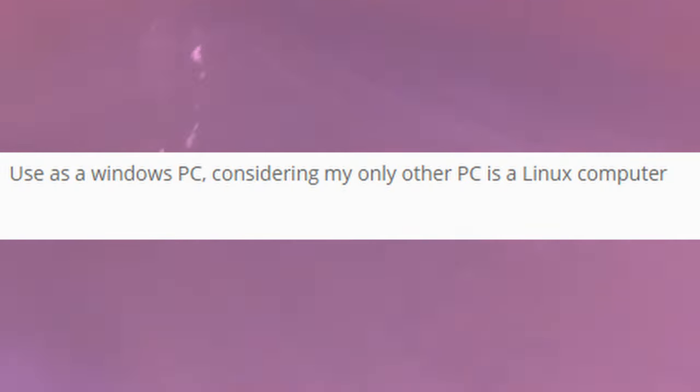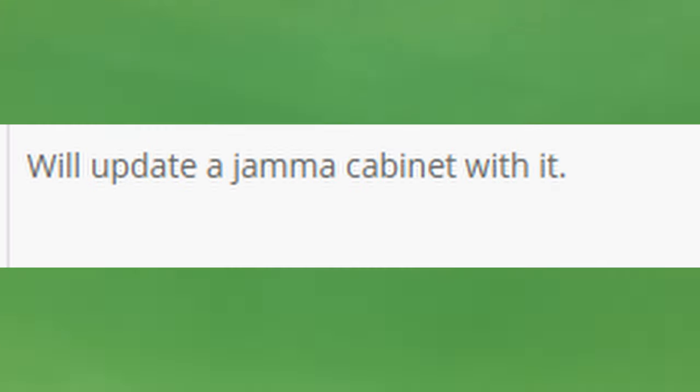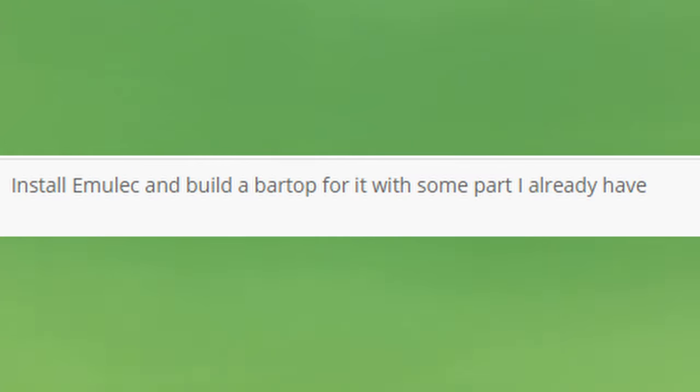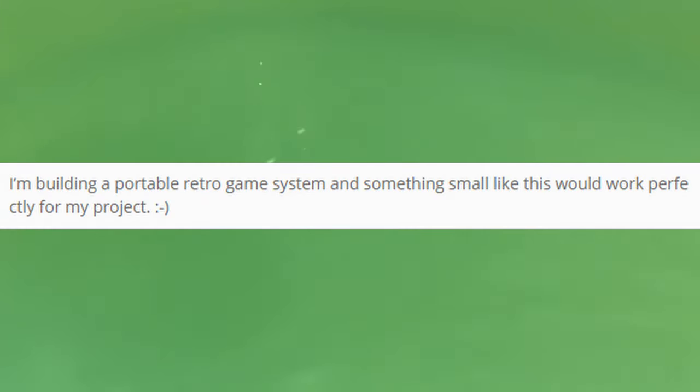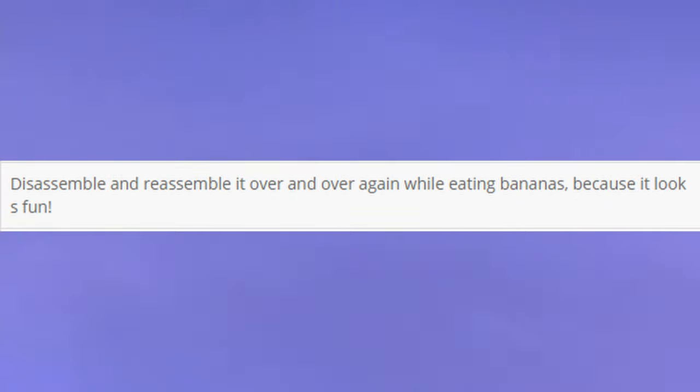Use it as a Windows PC. I would use it to enter a games portal so that I can go back in time to a place where games were my whole world. Would love to try out the S905 chip at the right price. Will update a JAMMA cabinet with it. I would install Linux and run flight simulation. Try and eat it. Install Emuelic and build a bartop arcade with some parts I already have. I'm building a portable retro game system. I would love to play all the classic games I haven't played for the last 20 years. Disassemble and reassemble it over and over again while eating bananas, because it looks fun.